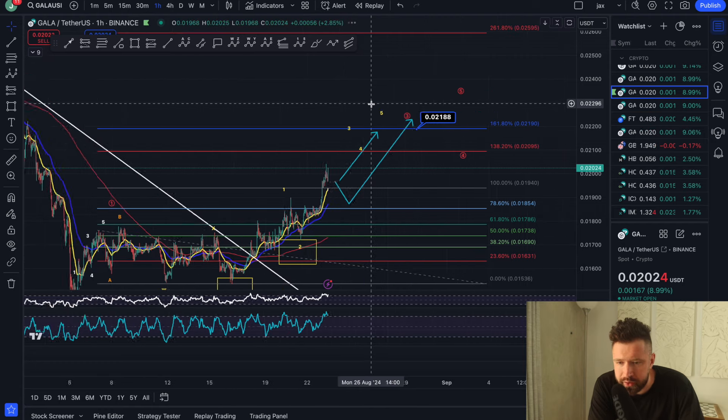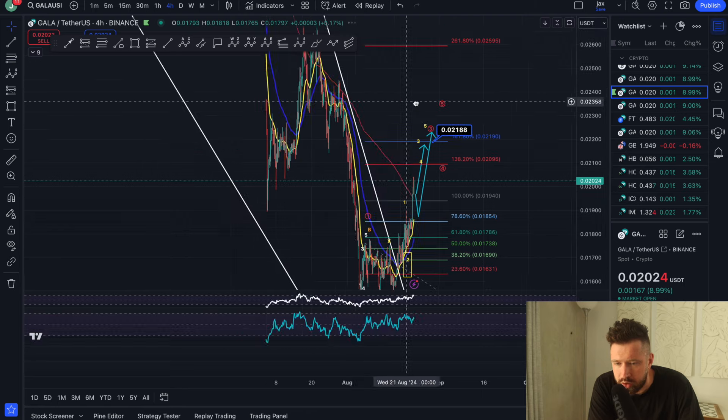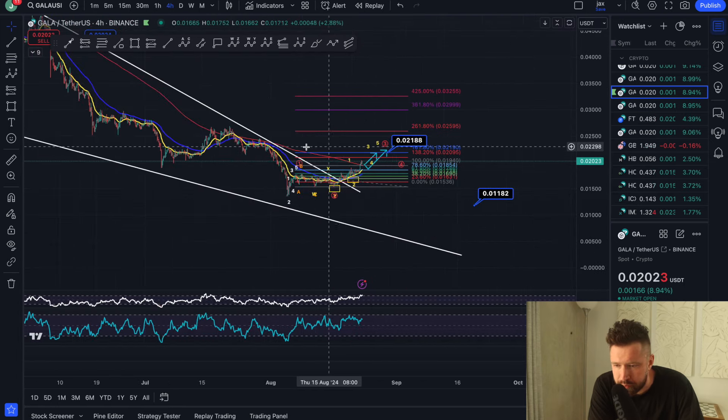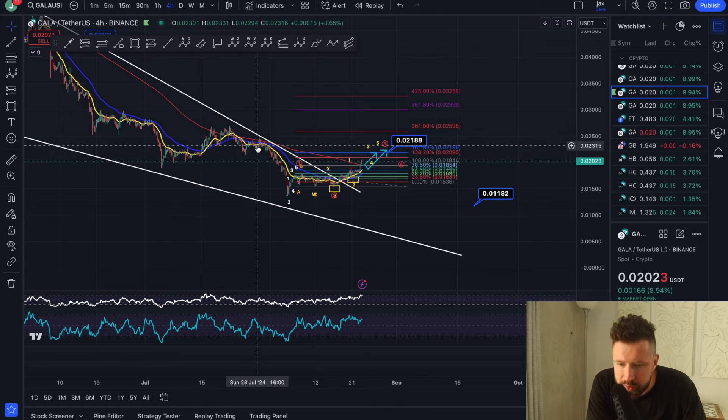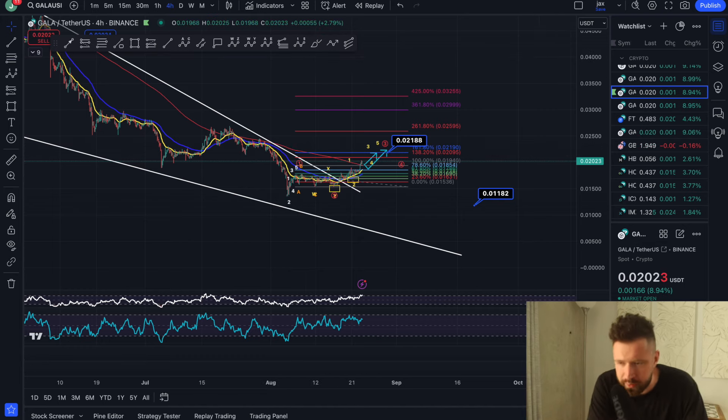So that's what I'm looking at — watch 0.02188 as your next target. If it does push higher, look for resistance. We also broke out of this massive falling wedge pattern. If it pushes higher, you have some resistance at about 0.02315 if it breaks the 161.8. That's what we're looking at for Gala.